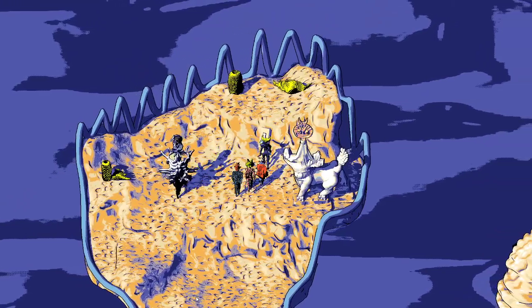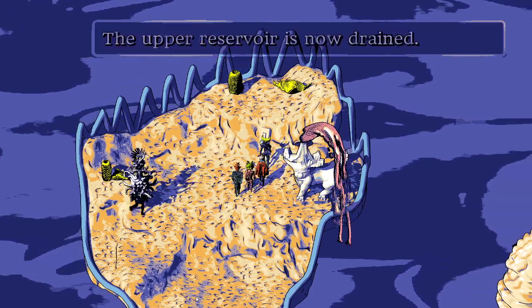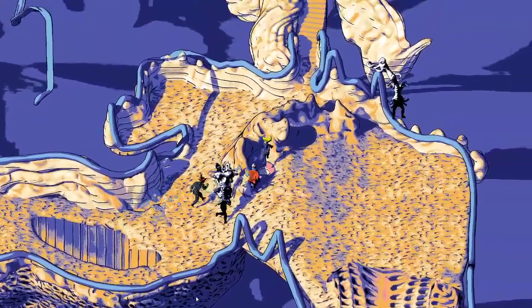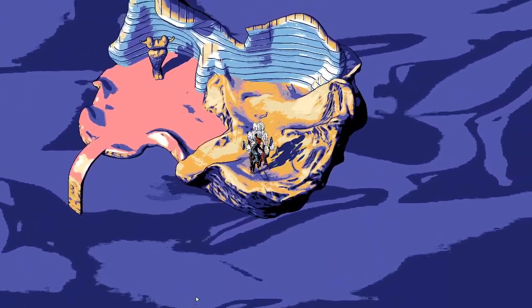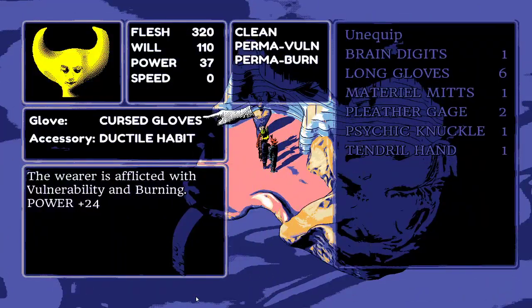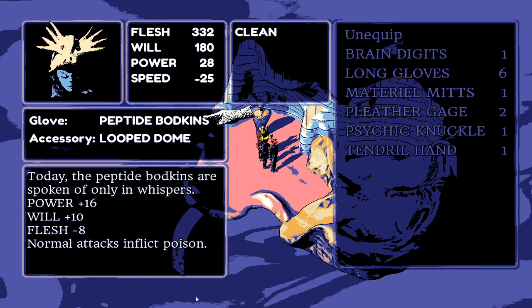They clear out the upper level and discover treasure in a hidden room as suspected. The psychic knuckle provides additional power equal to one third of current will — an impressive item.